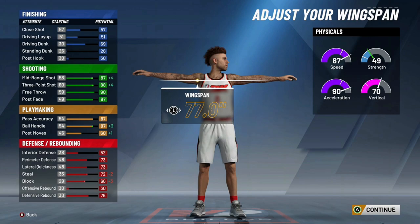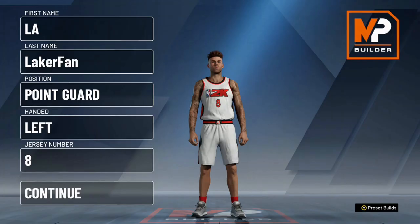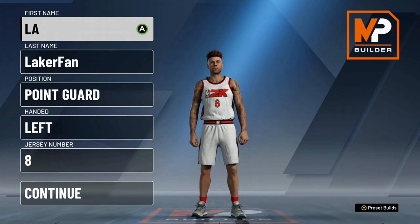When you go with a low wingspan, you get 87 ball control. Like I said, 86 is going to be clutch. As far as takeover goes, Sharp, Shot, and Playmaker are all kind of trash — I don't think any of them are really worth it. But if you have to choose between the three, I would probably say Sharp, considering that's what you're going to be doing a lot of with that build.